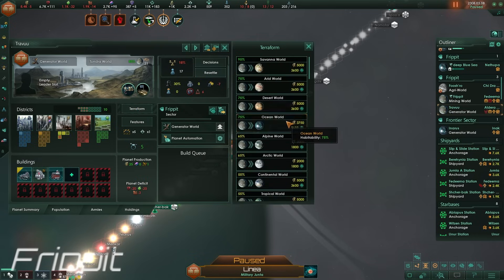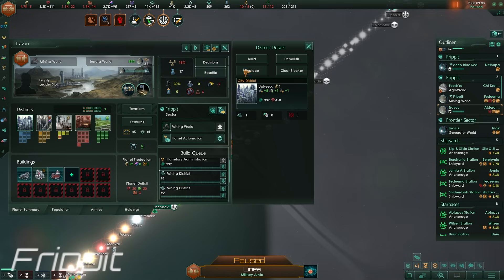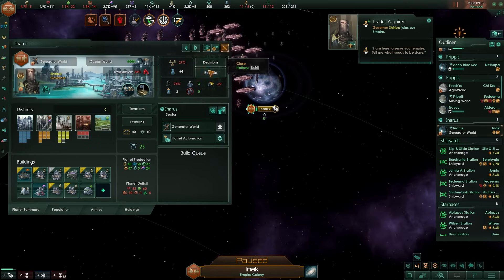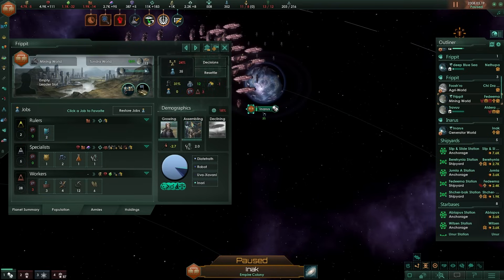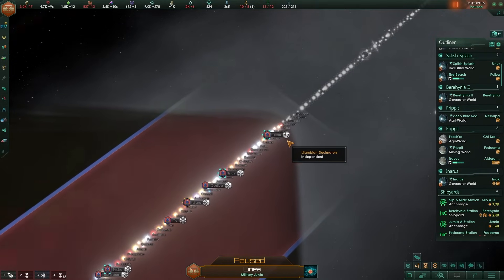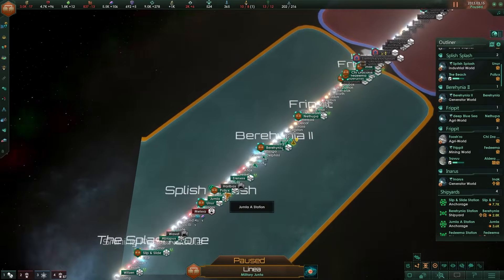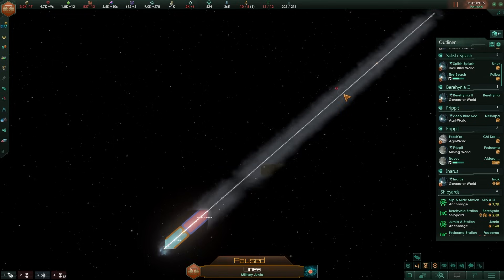I need to start terraforming these worlds into ocean worlds. The AI is just weird sometimes with its district placements. But there's a beautiful ocean world here - amazing, I love it. Another ocean world for me to enjoy with all my pops. I wasn't paying attention to my recently acquired holdings - the Decimators have decided to expand their territory slightly. They basically have as much territory as I do now, and we're still not even 10% up the Line.